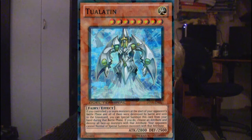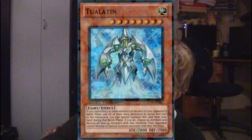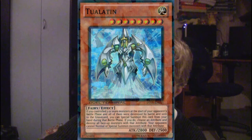If it is your opponent's battle phase, a monster you controlled at the start of this battle phase was just destroyed, and all monsters you controlled at the start of this battle phase have now been destroyed by battle and sent into the graveyard, you can special summon this card from your hand. If summoned this way, choose an attribute, and if you do, destroy all face-up monsters with that attribute. Your opponent cannot normal summon or special summon monsters with that attribute.